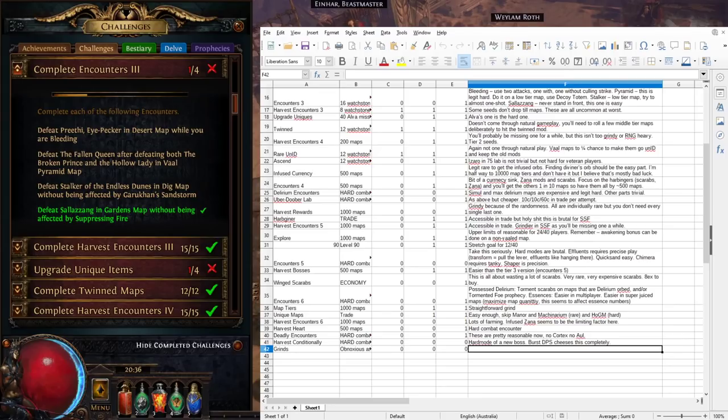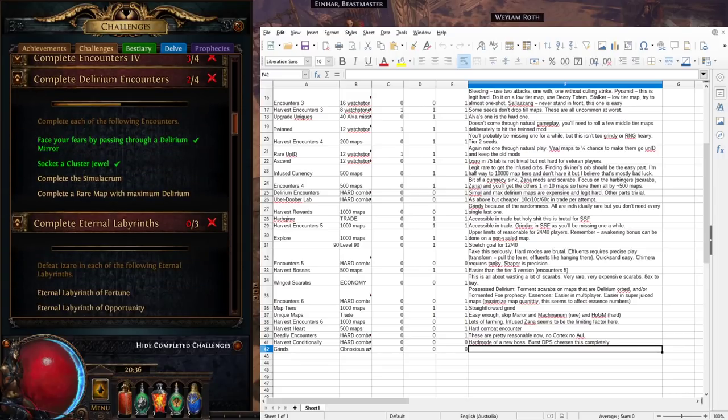So that's Encounters 3 — quite a bit harder than the easiest 28 covered in earlier videos. Next up: Complete Delirium Encounters. The first two parts are very easy if you have any familiarity with delirium mechanics. 'Face Your Fears' by passing through a delirium mirror — you'll probably get this without trying by around Act 8. Socketing a cluster jewel you'll get very early in mapping.